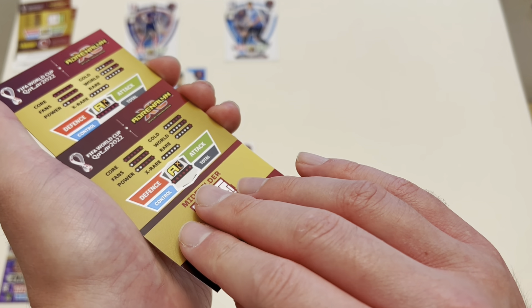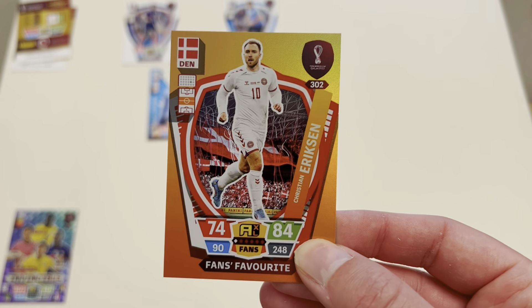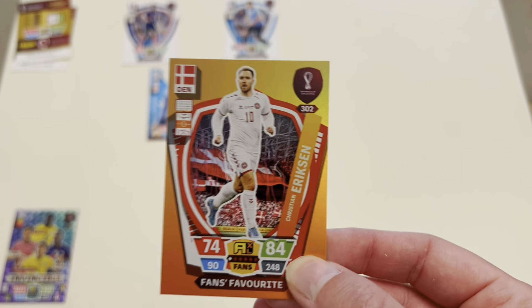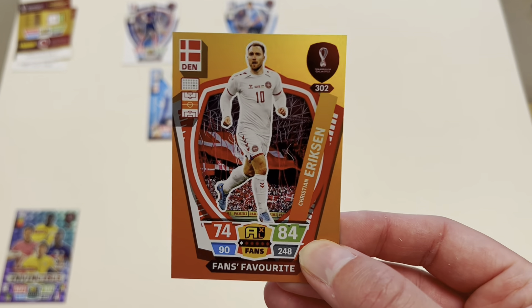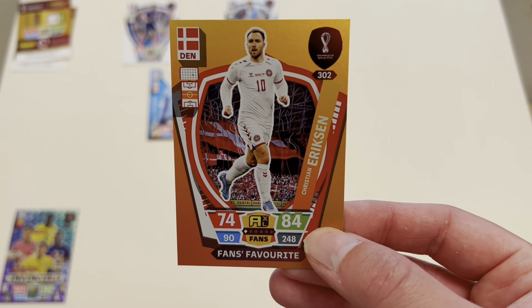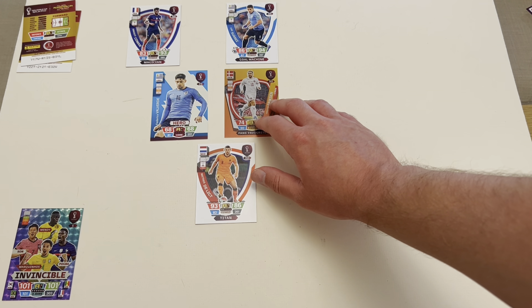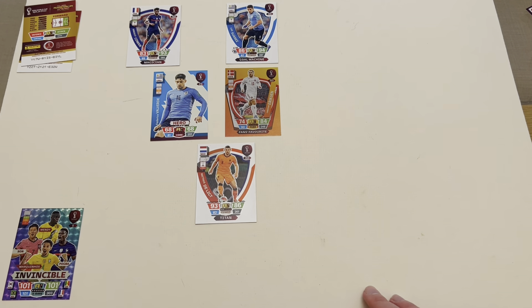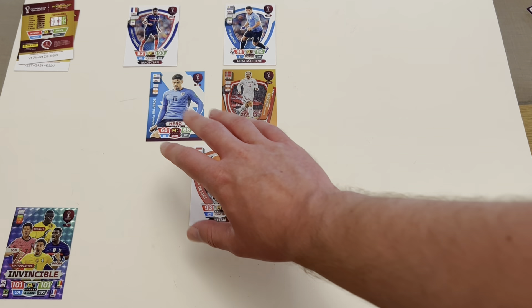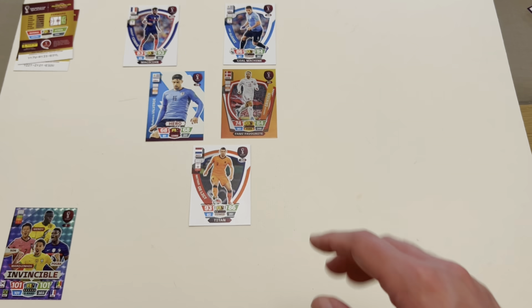Next one here is a midfielder — please be a decent one. Christian Eriksen! Now this is a conundrum. What a comeback for Brentford this year, with everything he went through at Euro 2020. He's a great player. I've got to put him in — I can't say no. Christian Eriksen is in the squad in the centre midfielder position. That gives us Valverde, nice and strong in the middle, and Christian Eriksen as our playmaker. I'm happy with that.